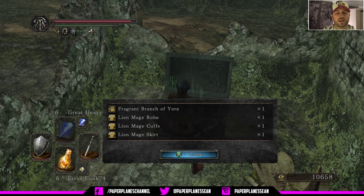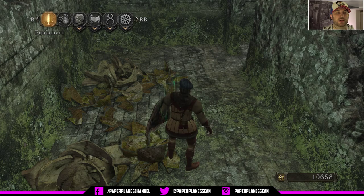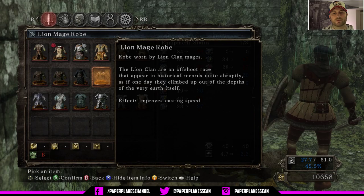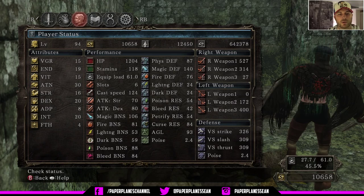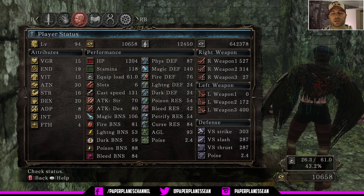Basically we got all this gear for free because we didn't truly use our fragrant branch — it was an even swap. We're going to go into our equipment and start putting on these lion robes, and the reason we're doing that is it's got a positive effect of improving casting speed. We're going to go to our player status after we equip certain armors just to check out the difference. We've got a cast speed of 124 — and now we'll go back to our inventory and swap out our gloves with the lion mage cuffs. Now we can check out that status and you can see it's bumped us up to 131 casting speed, so it does stack.